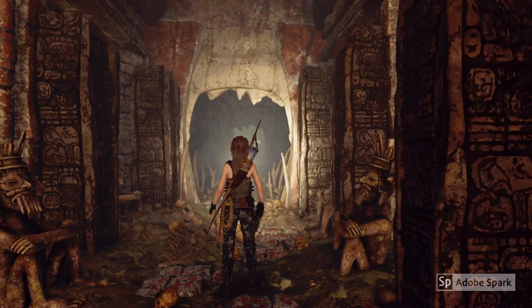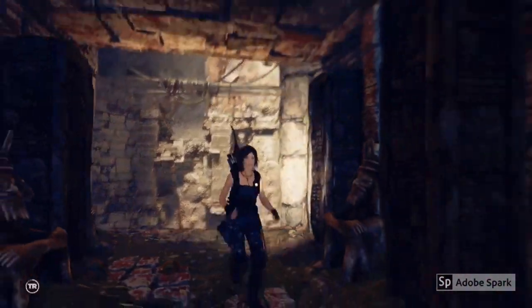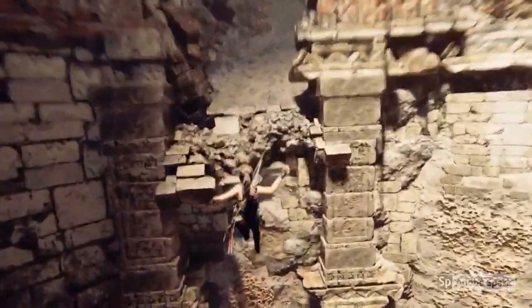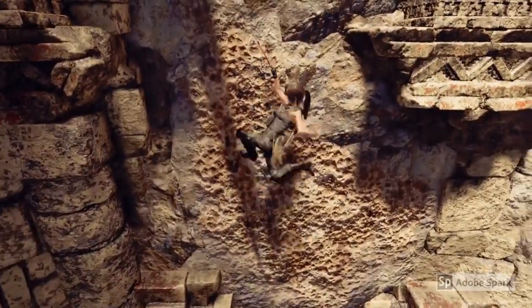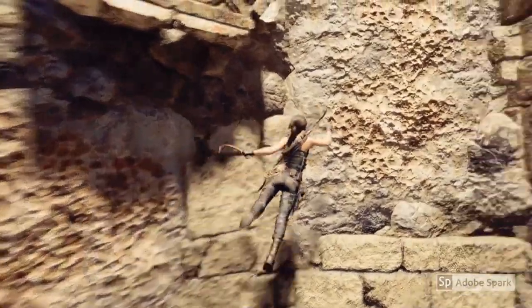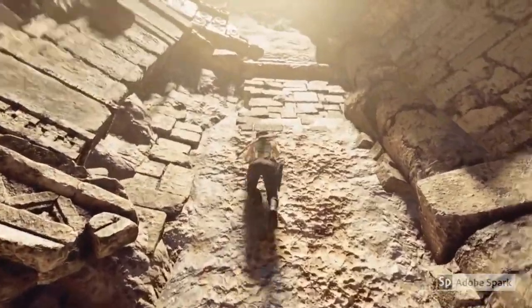In order to escape you need to go back where you came, over this way. You need to use your grapple to get across and you need to use the climbing axe to hold onto this bit of wall here. I never saw this first time round, and then all you've got to do is basically make your way back up to the top.